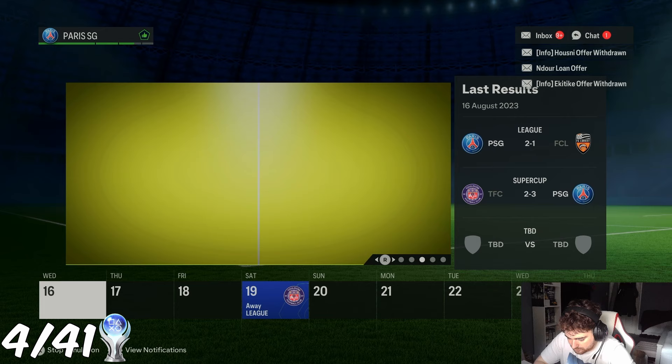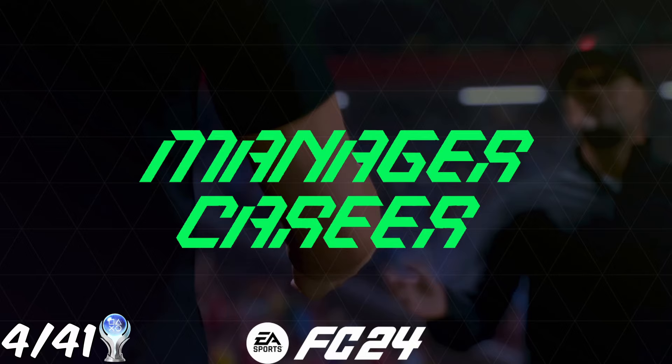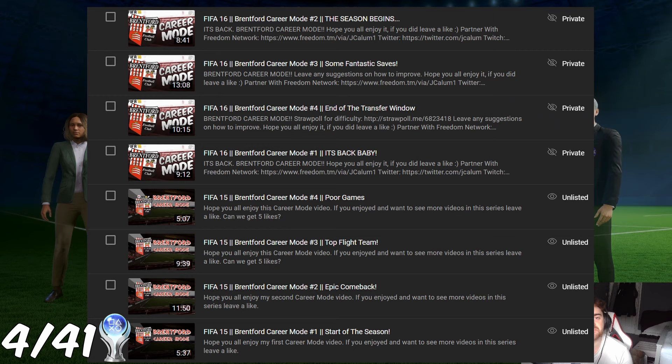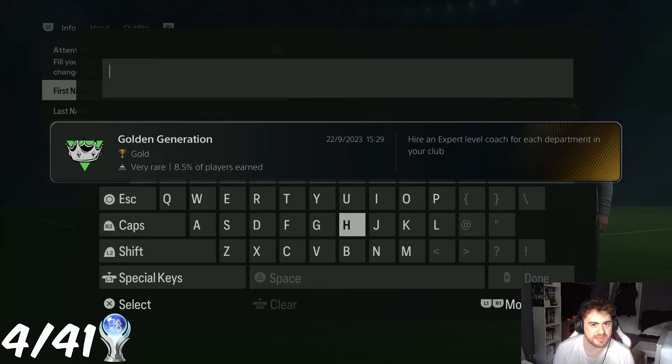With Volta done for trophies, we move on to one of the staples of FIFA over the years — Career Mode. Career Mode can be split into two sets of trophies, and first we're going to start with Manager Career Mode. I need an absolute elite level club to get elite agents for one of the trophies, so I'm going to pick PSG. When I come to play Career Mode I'll pick a team I actually want to play with. Gary Smith is now the Manager of PSG.